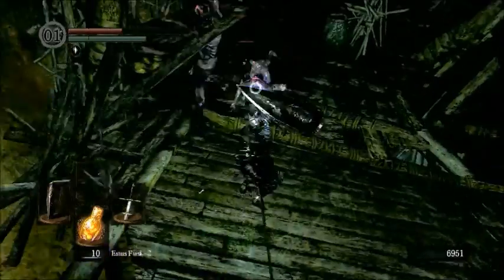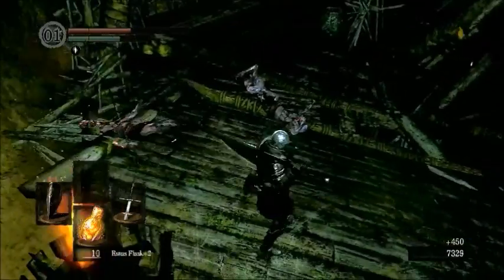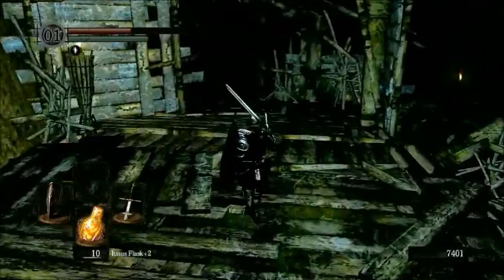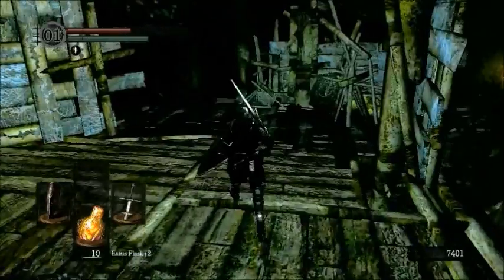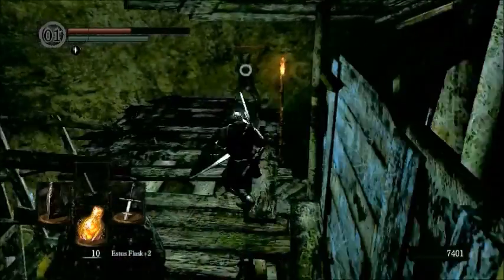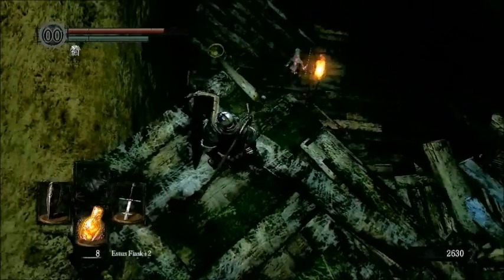You might notice dart sounds in the background soon. This is from a toxic dart thrower — they have darts that instantly toxin you if they hit you. The toxin is a much more dangerous form of poison that drops your health like a rock, so it's really not a good idea to just sit there and let it go. The only way toxin can be cured is from a much rarer variant of the purple moss clump, the blooming purple moss clump.